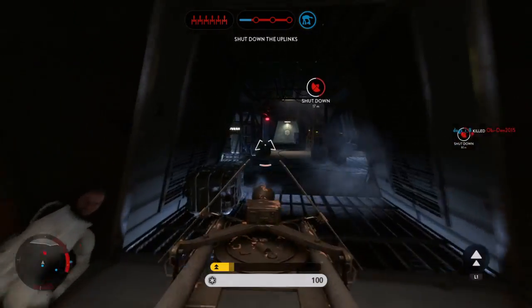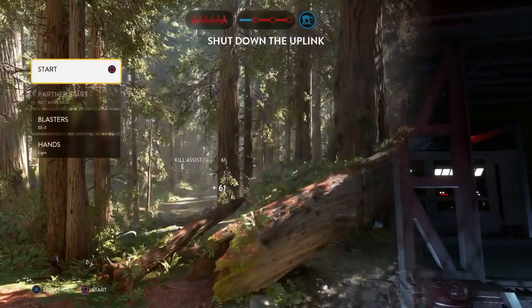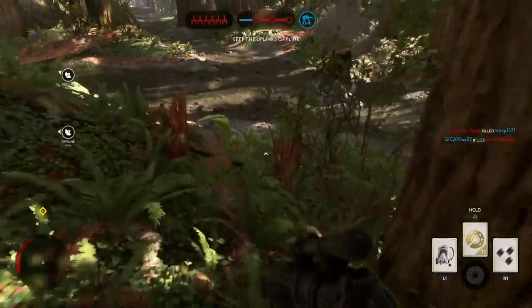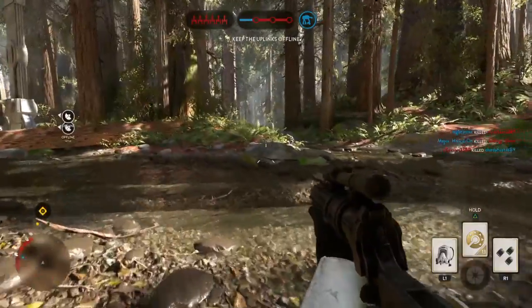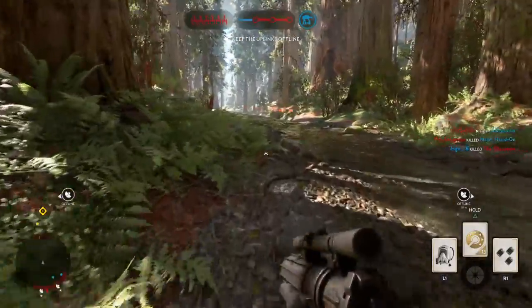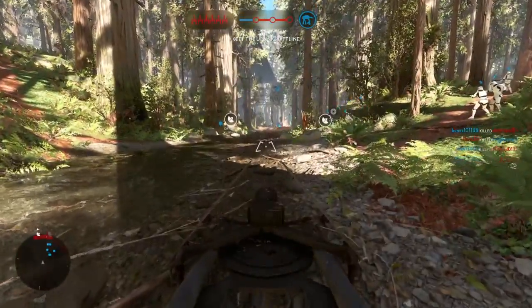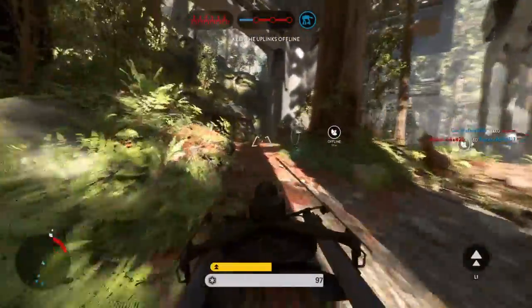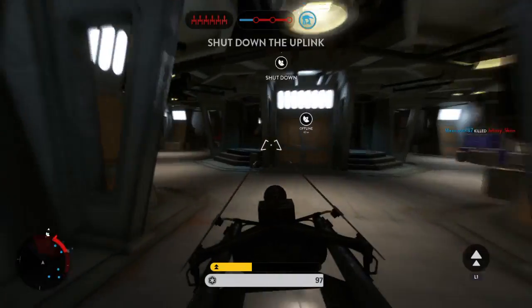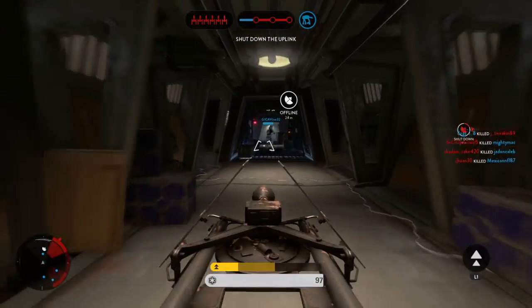Enemies ahead. The Seeker is tracking me! The Rebels have taken control of the uplink station. You must shut it down to stop a Y-wing bomber attack. No lack of targets up ahead!